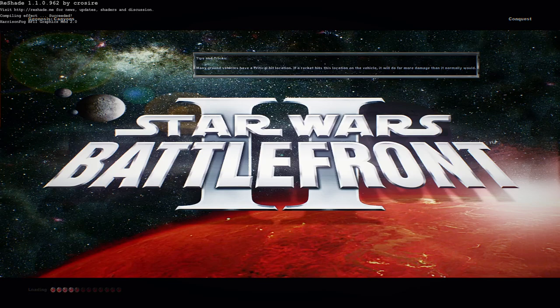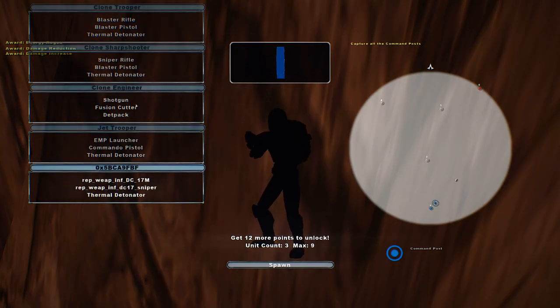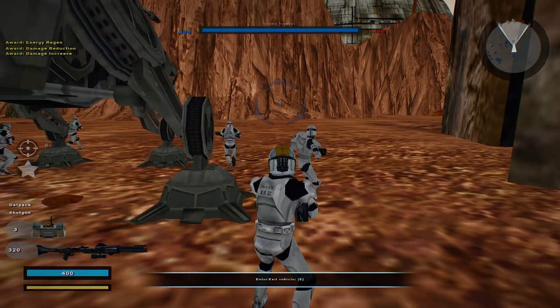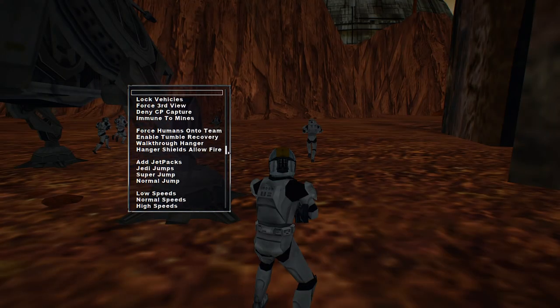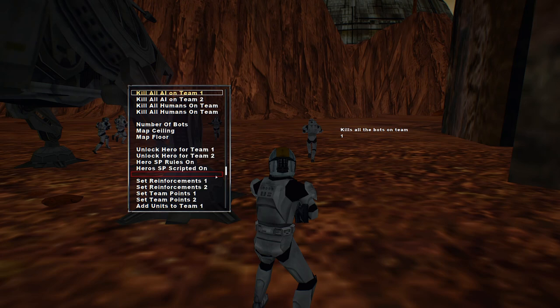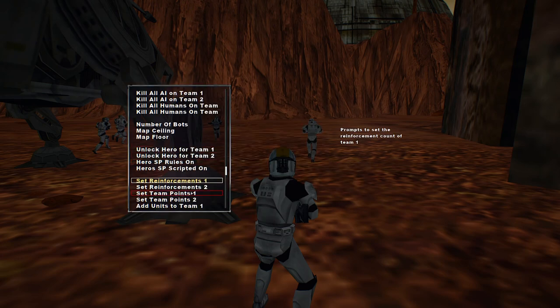Hello and welcome back to a brand new Star Wars Battlefront 2 custom map gameplay! Today we go on Geonosis Canyons for the Clone Wars era. The reason I'm doing that is because there are some custom units we can play as here. Let's try the shotgun unit. We have 400 reinforcements — let's do 150 reinforcements instead. I'd much rather get done sooner than be here for 15 minutes.